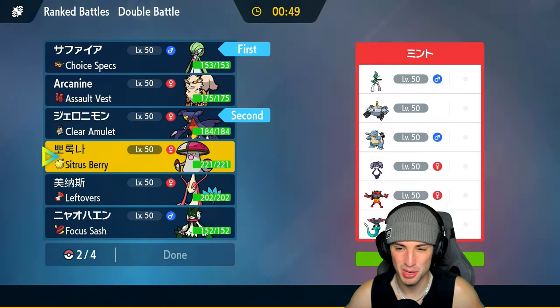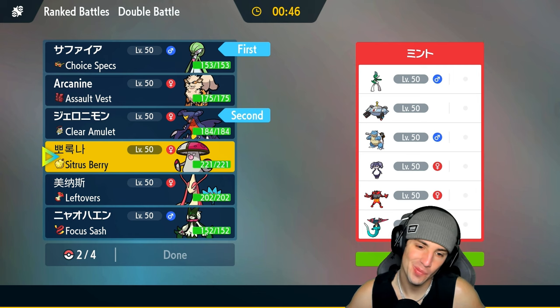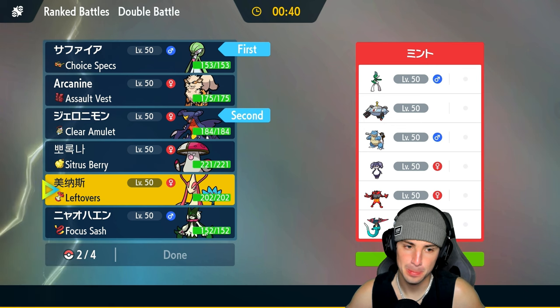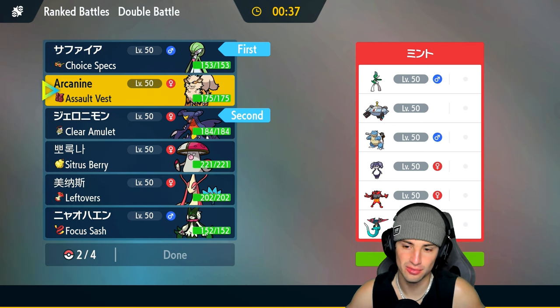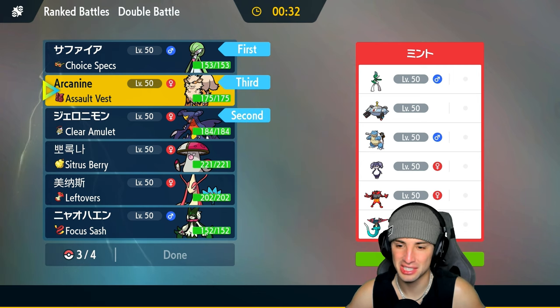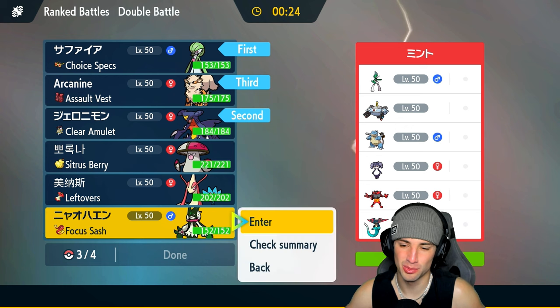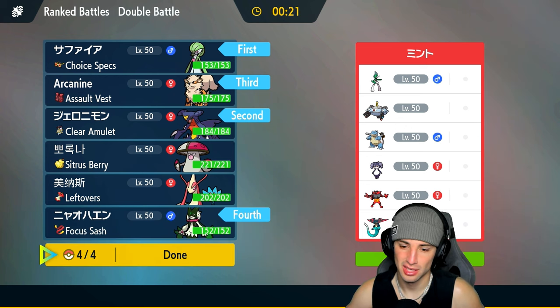Milotic is not bad with Icy Wind and Scald. Arcanine is all-around really solid here — Close Combat for Incineroar, Wild Charge for Blastoise, Flare Blitz for Magnezone, Extreme Speed for priority if they don't bring Terrain. Last Pokemon I'll just go with the same squad. It's looking nice — Garchomp and Gardevoir lead, then Arcanine and Meowscarada as two very good late-game Pokemon with Intimidate, speed, and Focus Sash.